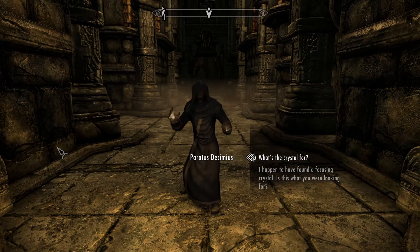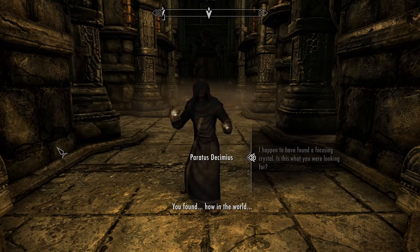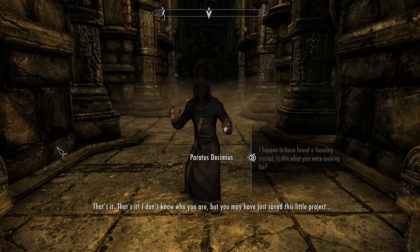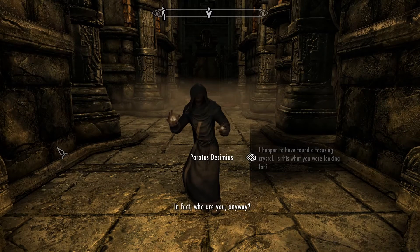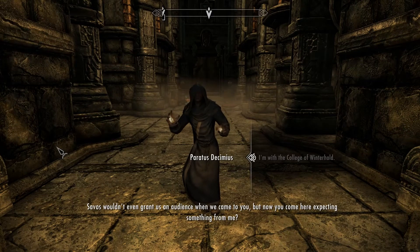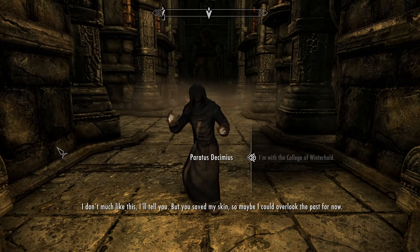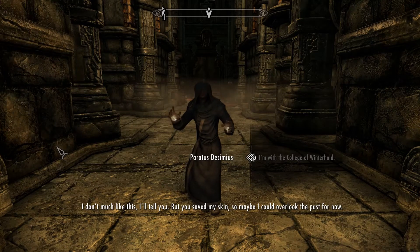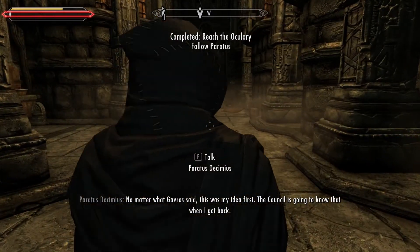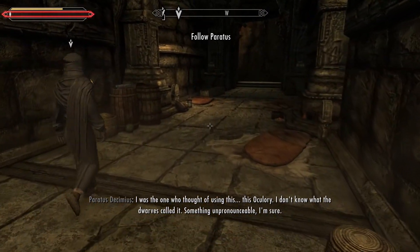Well, you eventually lost. I happened to find a focusing crystal — is this what you were looking for? 'You found it — that's it! I don't know who you are, but you may have just saved this little project. Who are you, anyway?' I'm with the College of Winterhold. 'Xavos wouldn't even grant us an audience when we came to you, but now you come here expecting something? I don't much like this. But you saved my skin, so maybe I could overlook the past. Come on, I'll explain on the way. No matter what Gavros said, this was my idea first — the council is going to know that.'